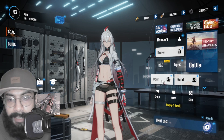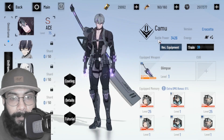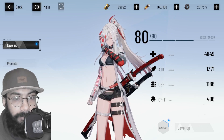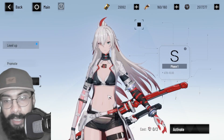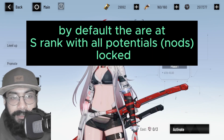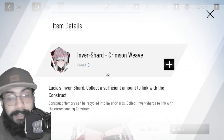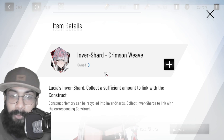Let me show you the character and how far you can upgrade, and what the conditions are. Going to Members and looking at Lucia — in the Train section there is an option called Evolve. This is where you upgrade your character from S to Double S to Triple S and further ranks. For that, you will need inverse shards, and each character has their own inverse shards that you collect through different ways.